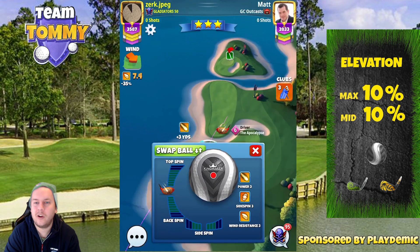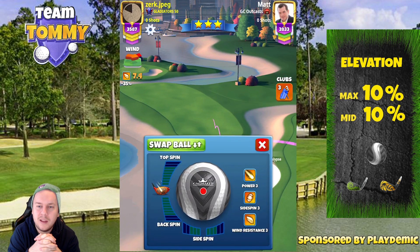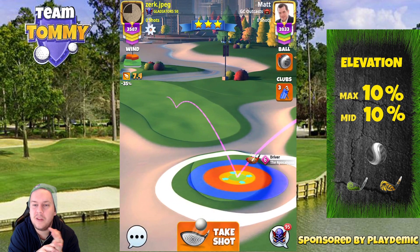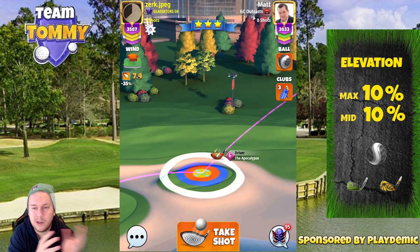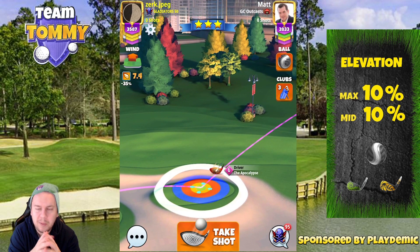Let's take a look at hole number 7. We do have some headwind, and we will be applying the club that has the most power, using six bars of top spin and three bars of side spin to the left. Can you play with anything else than Apocalypse Level 5 plus? Yes, you can play with lower level Apocalypse, Extra Mile, Thor's Hammer, but for the display here in the video I'm using Apocalypse Level 6.